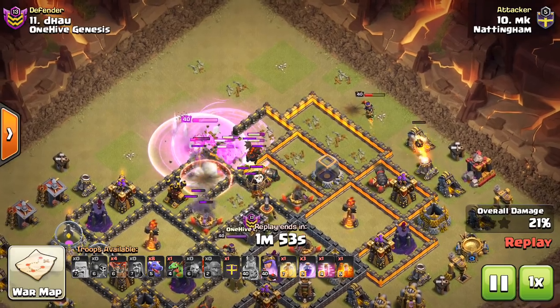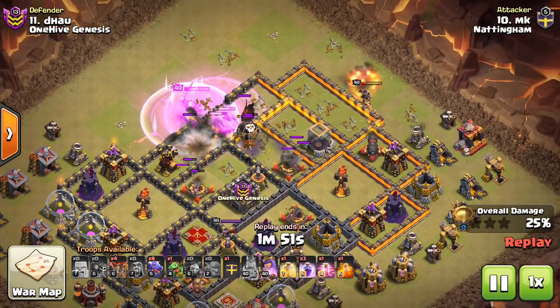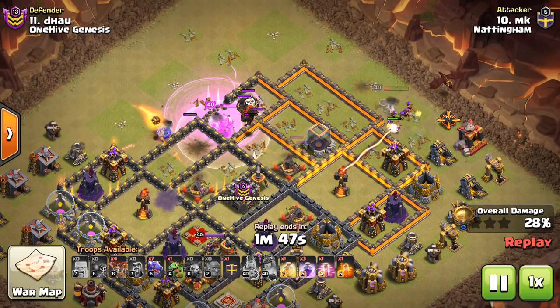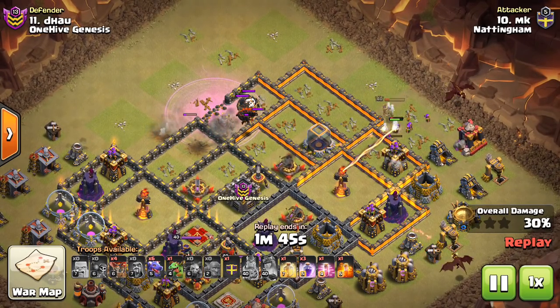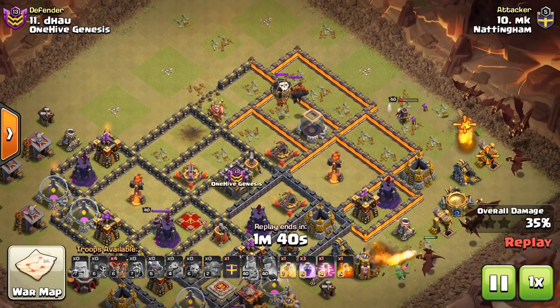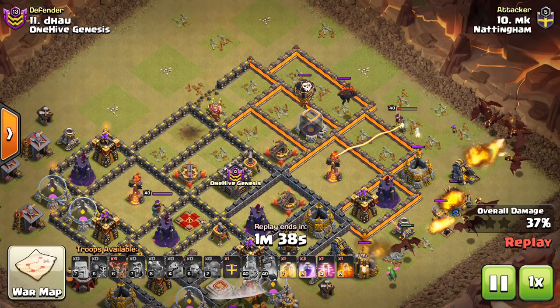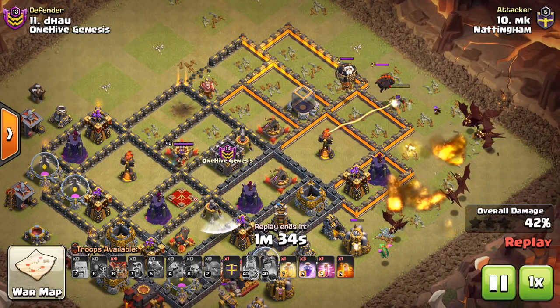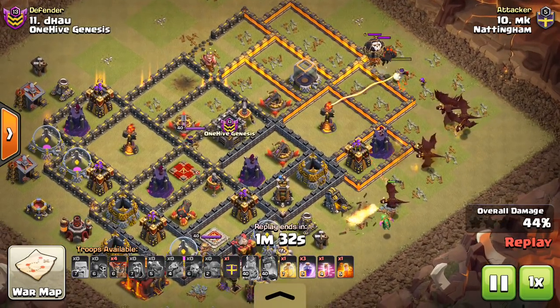So getting two air defenses right away — one with the queen — and then the wall breaks open, giving him access to the remaining air defenses. It was a little bit close, but with just the price of the heroes, the bowlers, and a rage, he gets all four air defenses. And even more importantly, he's getting defenses around them, making a nice path for his dragons through the base.